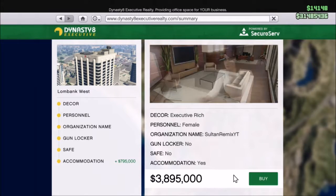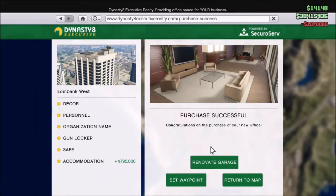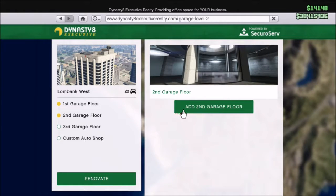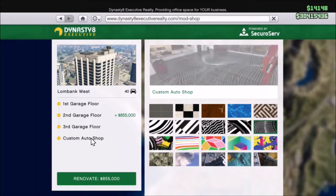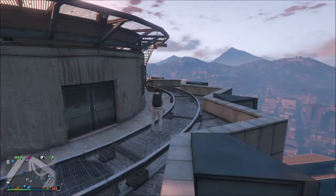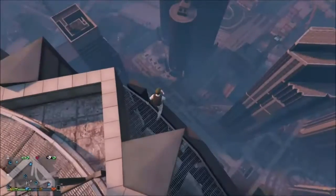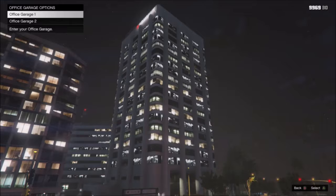I'm just showing you what you will need for this glitch. You will also need the second floor garage, because I did try it in the first floor and it does not work. So make sure you do have the second floor garage in your office garage.